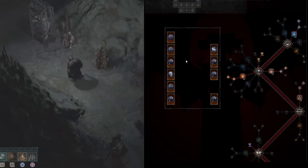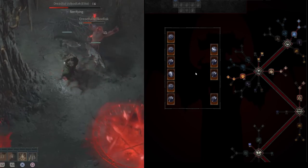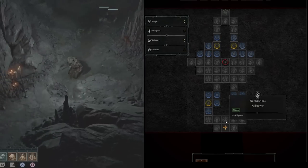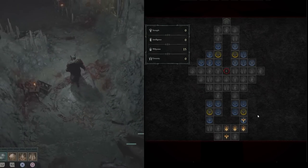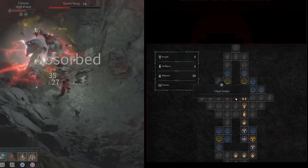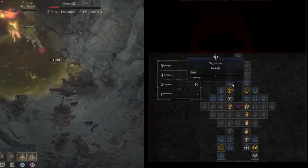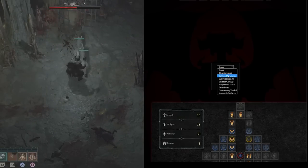We're going to start working on the Paragon tree since you'll likely hit level 50 before finding uniques, meaning you'll unlock your Paragon board first. The primary stat for Druids is Willpower — that increases all our skill damage. On the starting board, get plus 1% damage, plus 5% damage, life nodes, and work toward the glyph socket. You upgrade glyphs within Nightmare Dungeons. Go left on the branching path since the left side is an offensive rare node — we just want more damage.